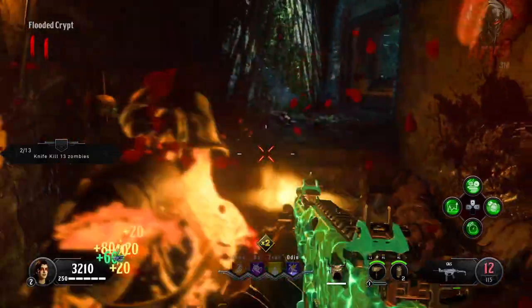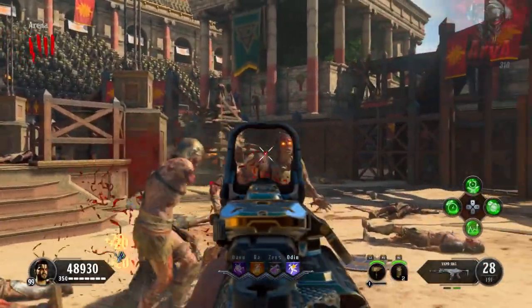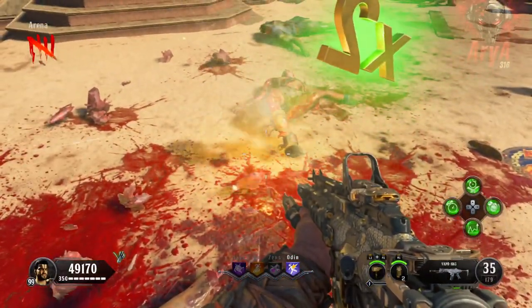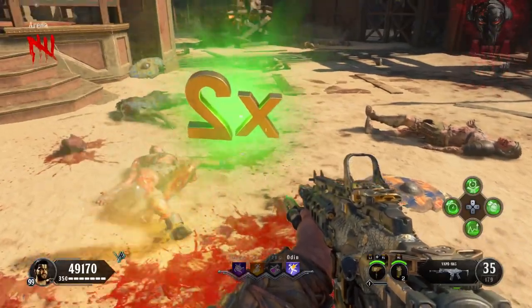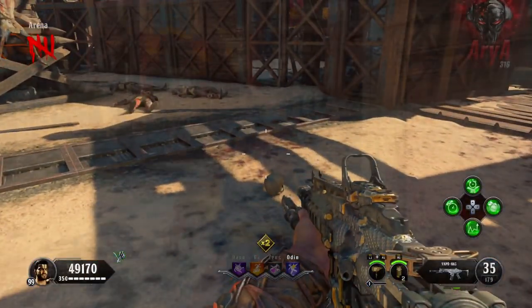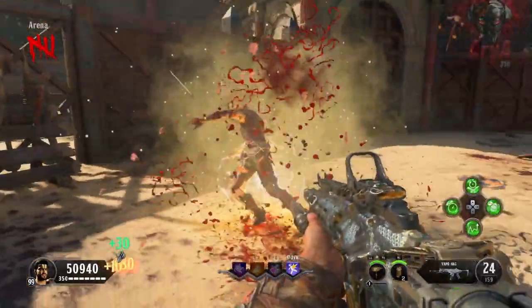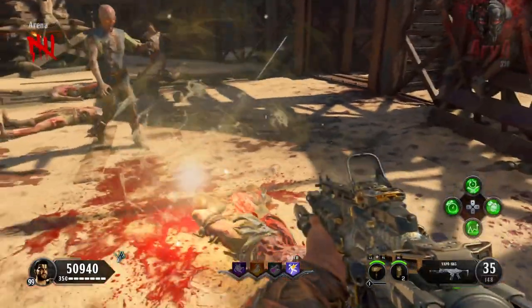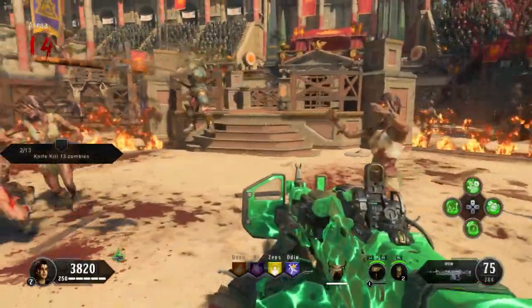The gas effect on this perk lasts for eight seconds and it takes 15 seconds to recharge. After it is fully charged, it activates at complete random — sometimes you could go an entire round without activating it. As far as the explosion effect goes, the radius is very small, so you could potentially kill up to about five zombies with the explosion if you manage to get them close enough together when the effect is triggered.